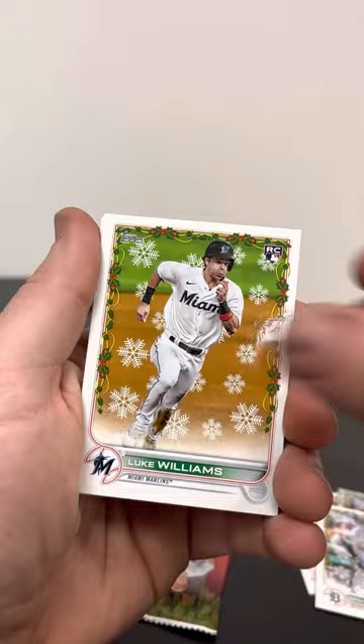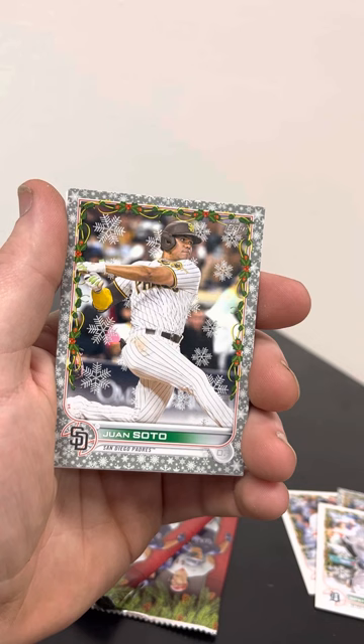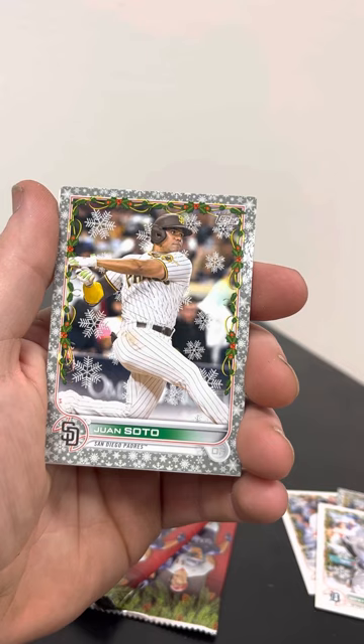Melina, Luke Williams, Bo Bichette laying out for one, and there's a Juan Soto in his Padres uniform — this will be the first year that he's in a Padres uniform. That's a nice one to have for sure.